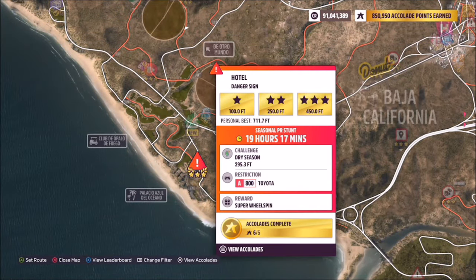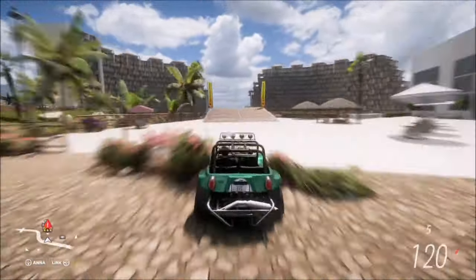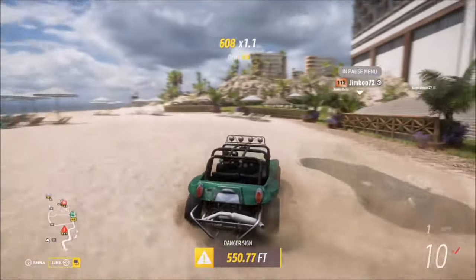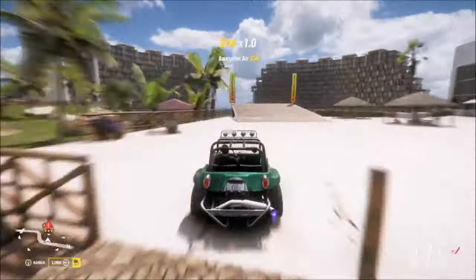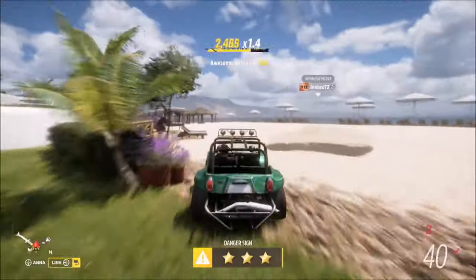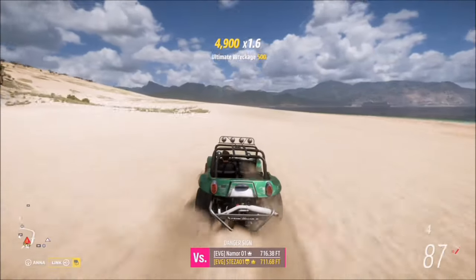The final challenge is quite easy — it wants you to earn five stars at danger signs. I recommend heading over to the Hotel danger sign: three stars on here is only 450 feet, and you don't actually need a massive run-up. If you're using the tune I've got here, it's really easy to smash that three-star target. To get two runs of three stars will take you probably about 30 seconds — you can get three stars, rewind, effectively do it again, and that'll be the challenge complete.